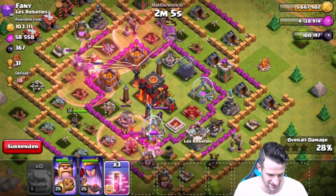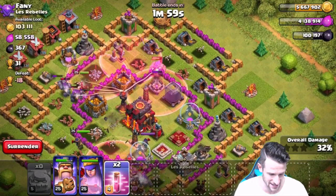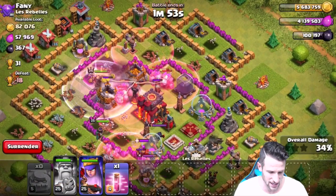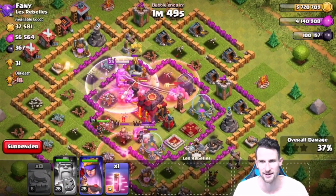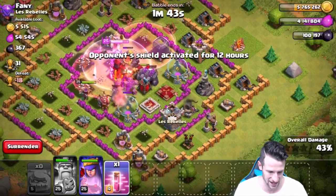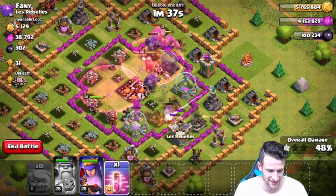Our golems — I don't think any of them have even broken yet, which is hilarious. The queen's doing good. The king is still up — I'm gonna use his ability in just a second. I'm using the king's ability now so he can get up in there. We've got to get rid of that inferno tower to help protect everybody a little bit more. We got a level four king down, we got one more haste spell to use, and we're 43% of the way done with a minute and 40 seconds left.